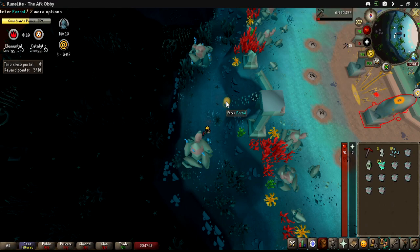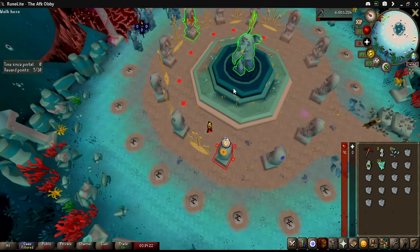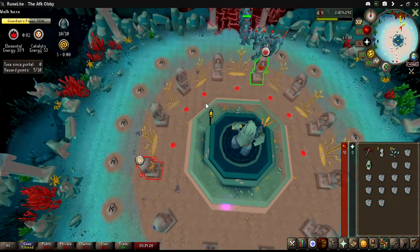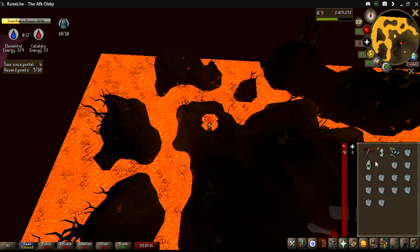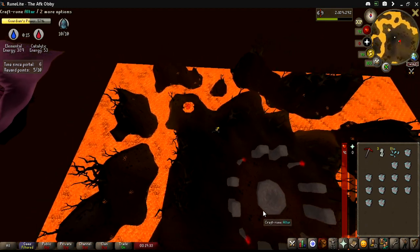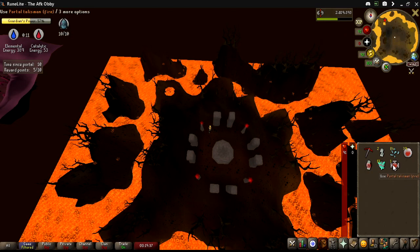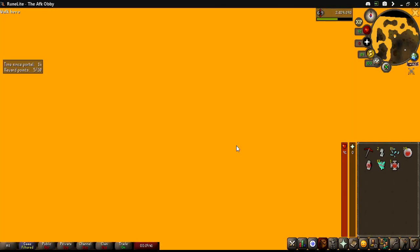Right here was another insane decision that I almost didn't pull off. The game was going well and I knew it was 50% done — I have 50 catalytic points, stones to turn in, and the first Fire portal is open, meaning an overcharged cell with a minimum of 15 points going towards both energies. I dashed for the Fire runes hoping to make it in time, and we did. Not only did we sweep through, but we got the Fire talisman — meaning we can open the Fire portal whenever we'd like.